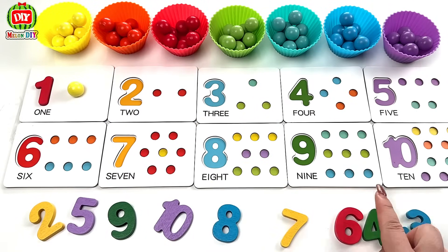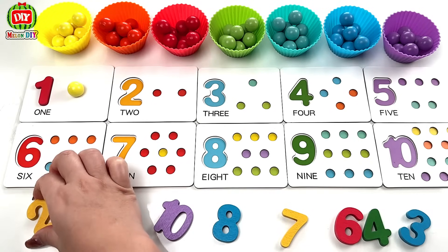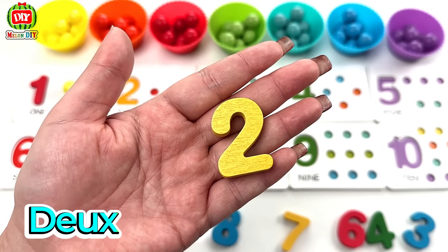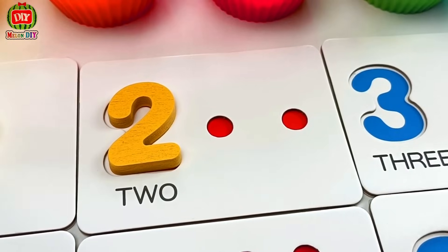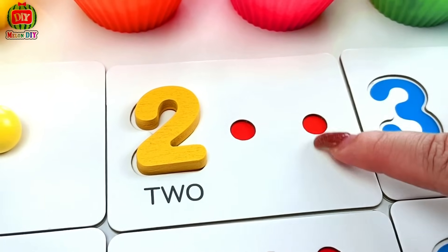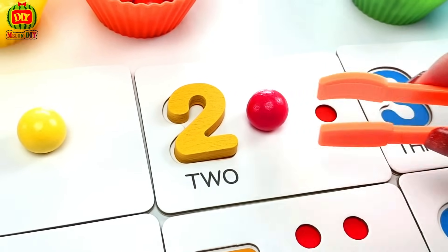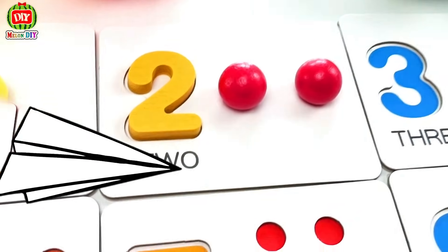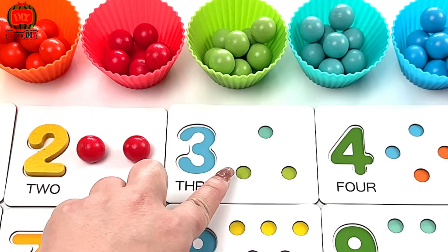Où est le numéro 2? 2. 2. Ensuite, nous devons mettre deux boules rouges ici. 1, 2. 3 — 1, 2.